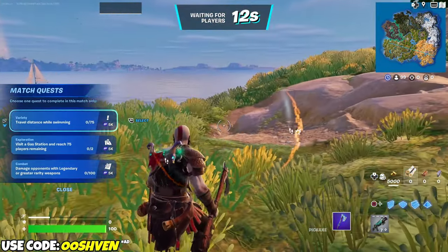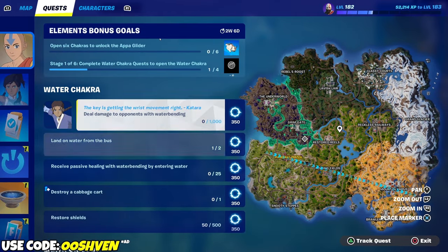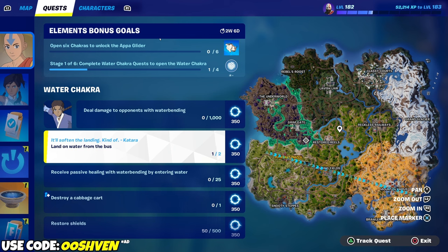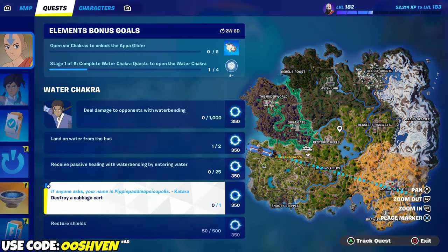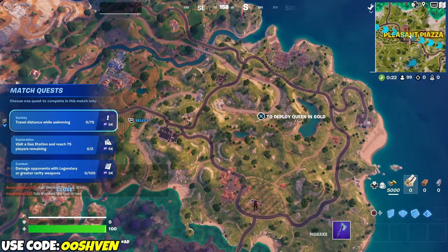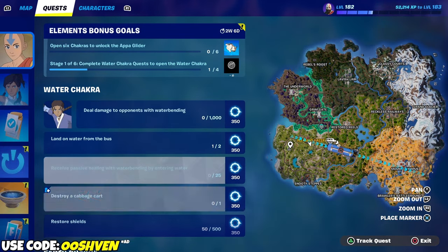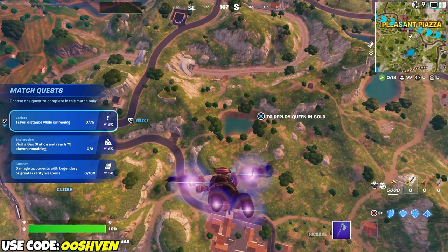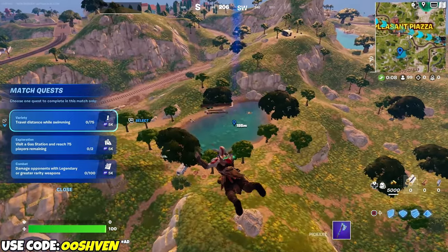Now, that being said, if we go ahead and open up our quests, we got to deal damage to opponents with the waterbending mythic - very easy, very simple. We got to land on water from the battle bus, so we're going to do that. But first, we're going to see if it's viable right now. I don't know how many cabbage carts there are, but land over in this vicinity - this is the spot you're going to want to go to.